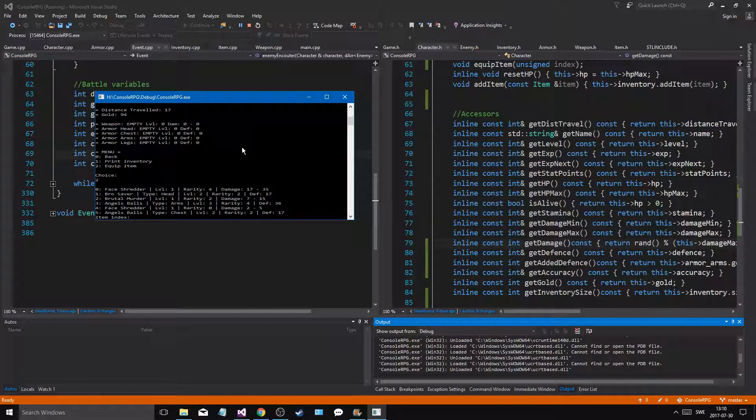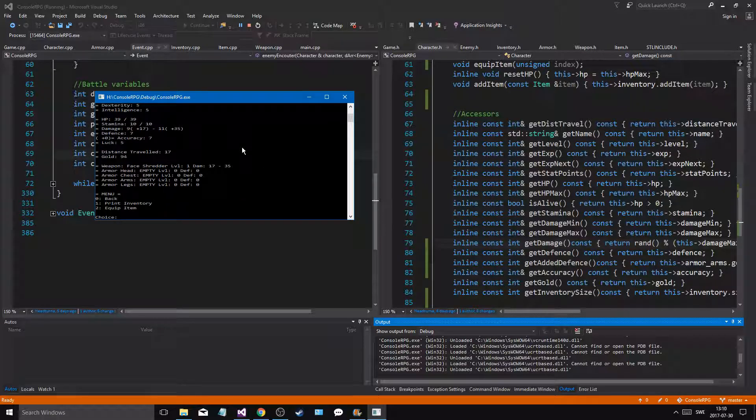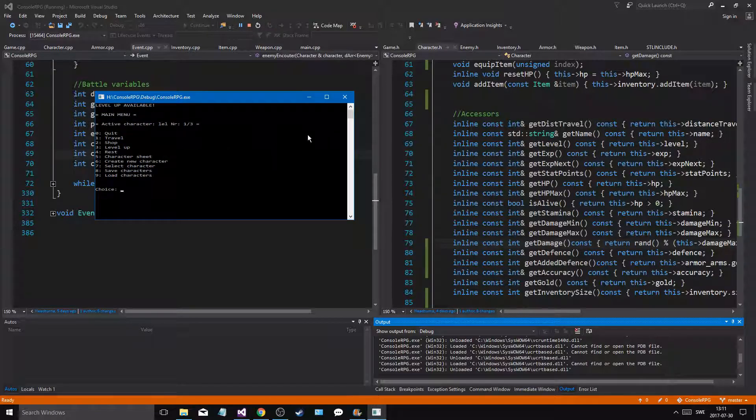What if I added the face shredder? Angels ball, face shredder — so I just equip the face shredder and print the stats again. We have C plus 17 plus 35 — that's kind of insane. That's perfect, that's kind of sick.